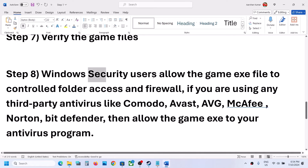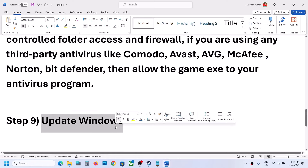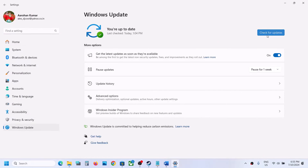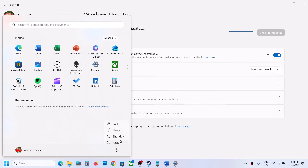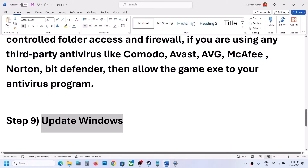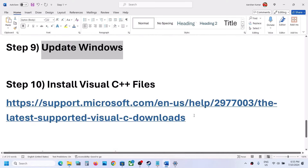The next step is to update Windows to the latest version. Go to Windows Update and click Check for Updates. Once all updates are installed, restart your computer and then launch the game.